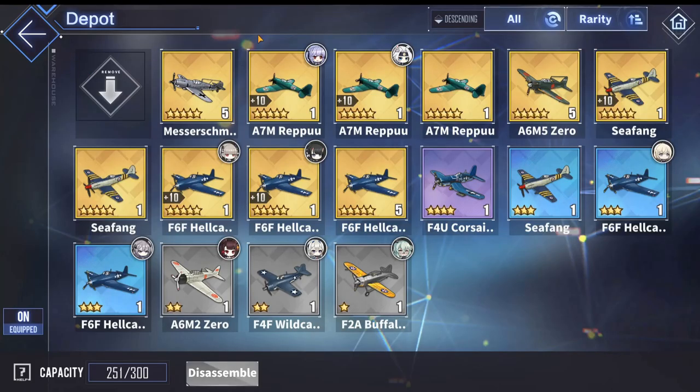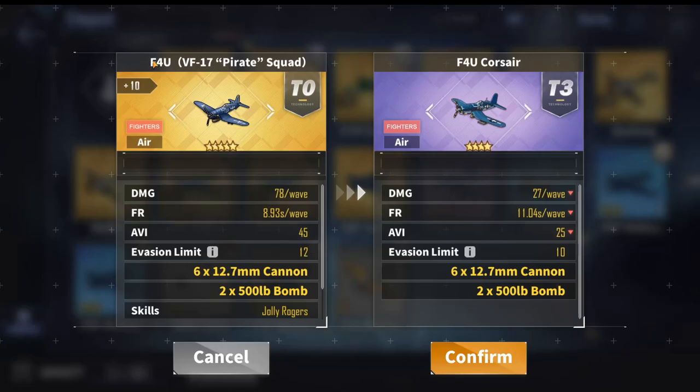And finally the F6F Hellcat with 9.54 seconds. They all roughly have the same damage output, but they are ranked like this because Centaur wants to have the fastest airstrike out of the whole backline so that they get the yellow skill buffs. The best budget plane, if you do not have any of these gold planes, is the F4U Corsair which is dropped from stage 3-4.